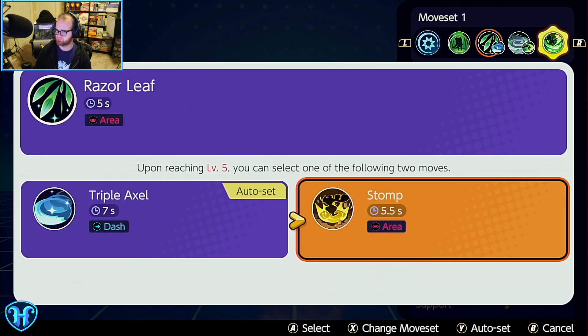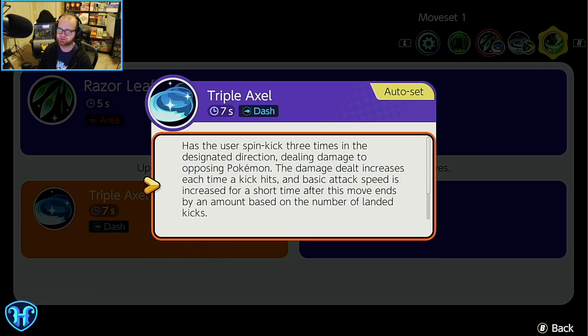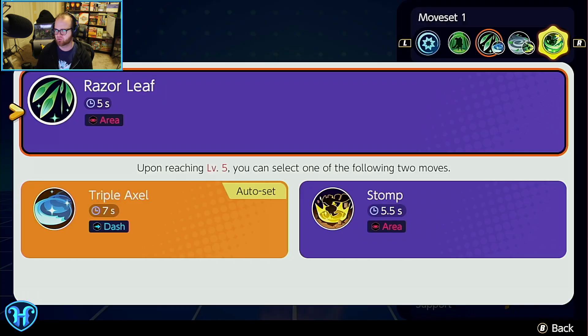The Queen's Majesty buff interacts with certain moves — like Stomp gets an extra bonus effect when active. Stomp jumps high and hits opposing Pokemon with defeat; when it hits, it damages them and leaves them unable to act for a short time — a little bit of crowd control. Triple Axle has the user spin-kick three times in the designated direction as a dash, dealing damage. The damage dealt increases each time a kick hits, and basic attack speed gets increased for a short time after the move ends based on the number of attacks landed. Razor Leaf blasts forward in a straight direction and has a higher crit hit rate.